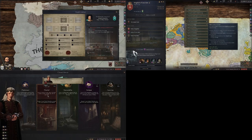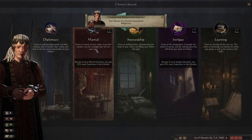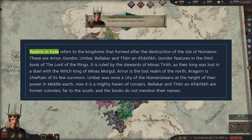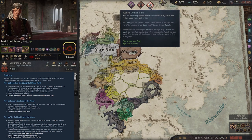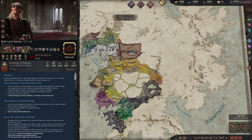Moving into number two: Lord of the Rings: Realms in Exile. I'm not too super familiar with the lore of Lord of the Rings, so I'll leave a picture of the description on screen. There are three major features for this mod. The first is playing as Denethor, the Steward of Minas Tirith — your son Boromir is a great captain of men, and Faramir stands beside his brother in valiance.